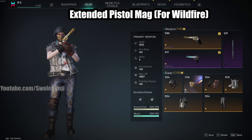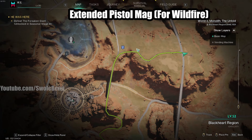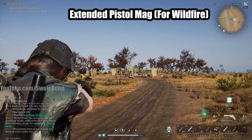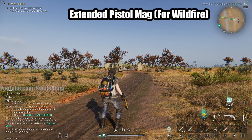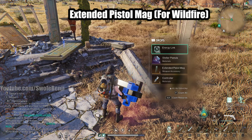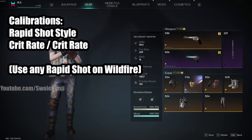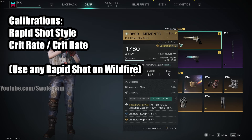You should do the infrared indicator mini game every week anyway for the controllers. To get the extended pistol mag for your Wildfire, in the upper Blackheart region find the satellite dish area, then go northeast to a teleport tower, travel east to a little dark area, and there's a puzzle there — talk to the scarecrow and go through the blue door. For calibrations, use Rapid Shot Style with crit rate and crit rate. Right now I'm using a purple one — only 20% fire rate — but it gives you magazine capacity, and every extra bullet you get absolutely helps.